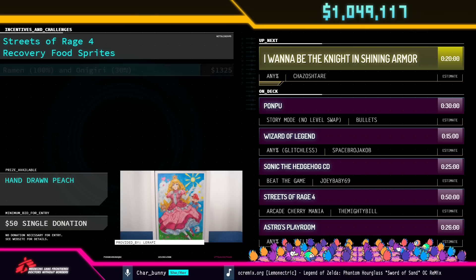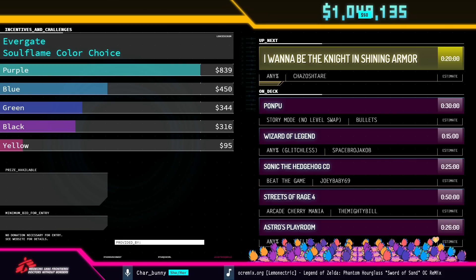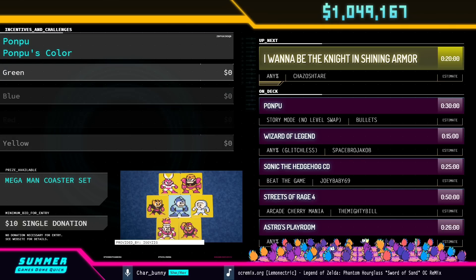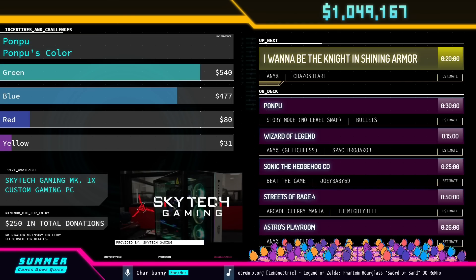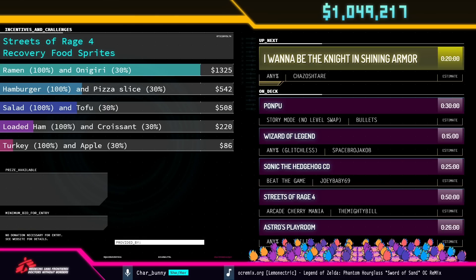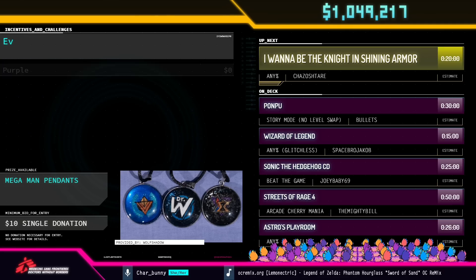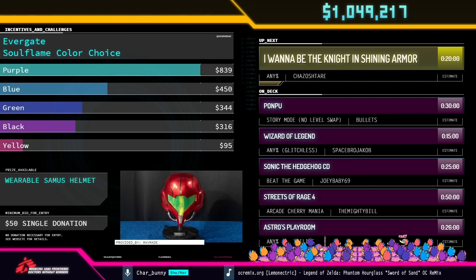My name is Charbunny and I'll be your host for our next few games — this is actually my second time on mic this event, so chat I feel like we know each other by now. I actually did a speedrun of a new category I'm calling 'five dollar donation incentive percent': I timed myself donating five dollars to Doctors Without Borders and assigning it to an open donation incentive. I picked Celeste cat girl. My time was 36 seconds — I'm happy with that, but my routing was subpar. Try to beat me!